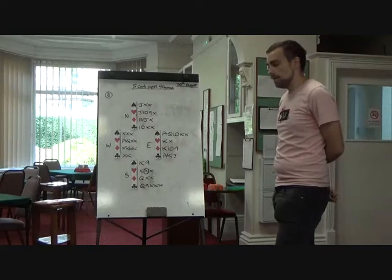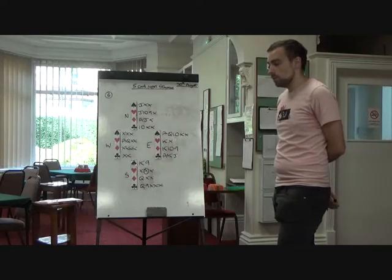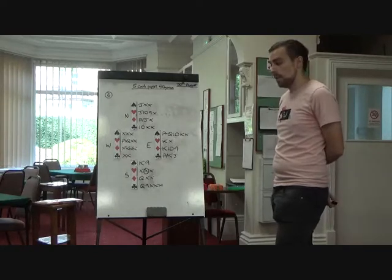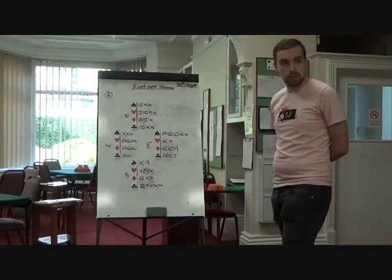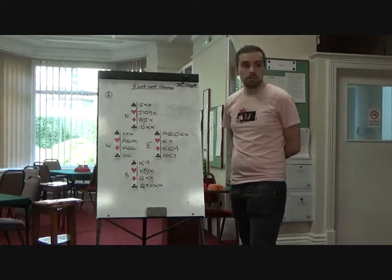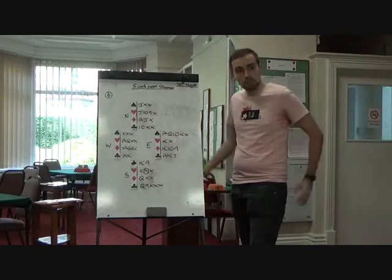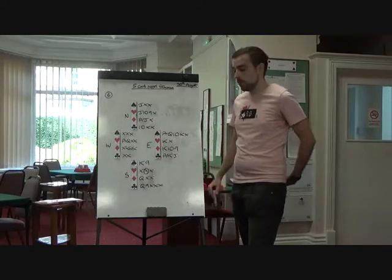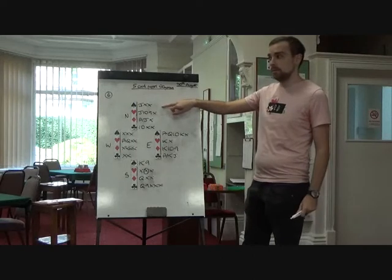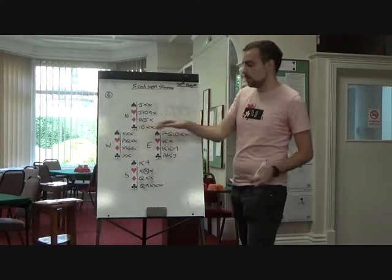The key here is all about how declarer plays the spade suit. They've got two entries to dummy, with a third through a club ruff. How do you play a spade suit with ace, queen, ten, missing the king and jack? The correct way is you play a low spade to the ten. If that loses to the jack, you then play a low spade to the queen. And if that loses to the king, tough — they were both wrong. But what this caters for is the king or jack onside, or the king and jack together. So the correct way: low to the ten, low to the queen.